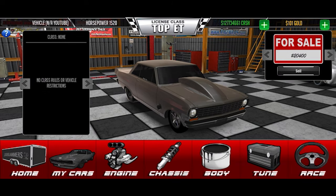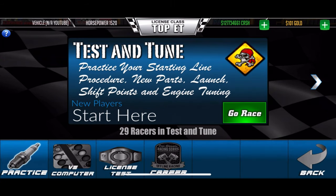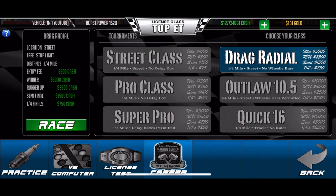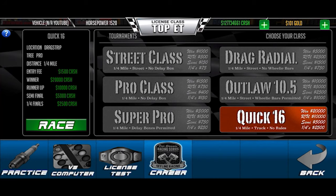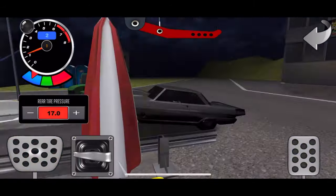Now I'm going to show you a guaranteed, easy, and fast way to earn money. You're going to go to single player, go to career, and there are a bunch of classes you can do depending on how much money you want to gamble with. What I do: Quick 16. Winner is $20,000, runner-up is $10,000, and even if you make it one round you get $2,500. It's $1,500 to buy in. There's the bracket — three rounds and then you make it to the finals.